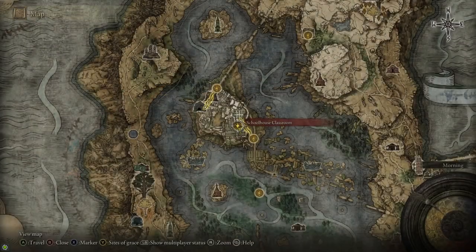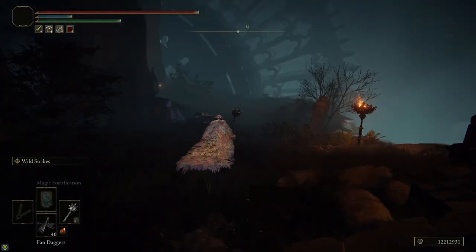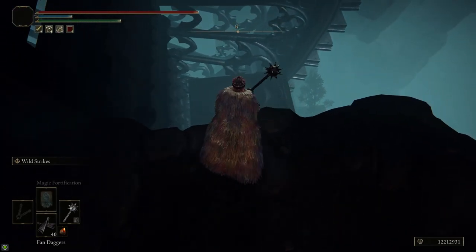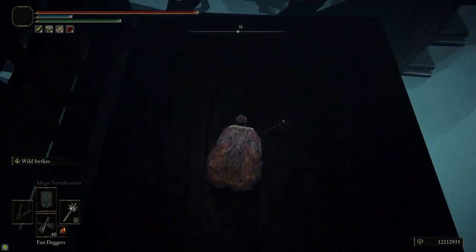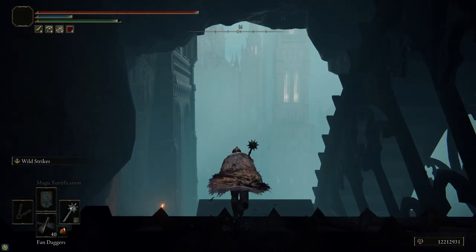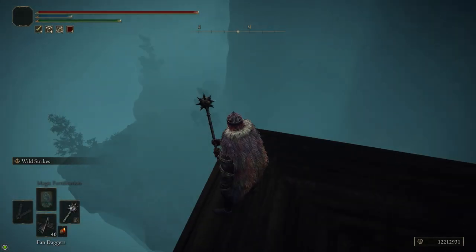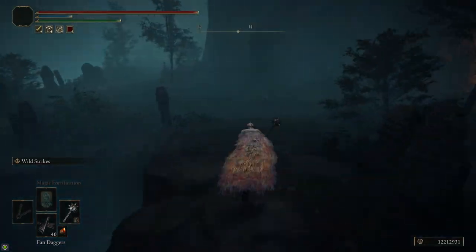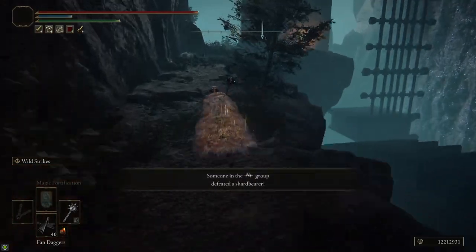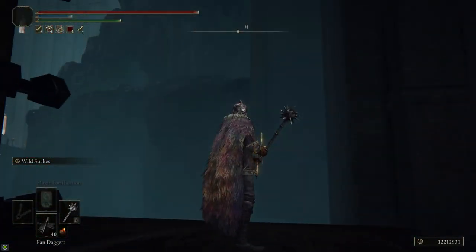Speaking of armor, there's a pretty good set in Raya Lucaria itself. From the Schoolhouse Classroom, right before you fight the Red Wolf of Radagon, head back to the giant water wheel elevator. You can ride it down by running to the other side. It takes you down into a pit where there's some loot. There's also soldier ashes and other things to explore. You can ride it back up.